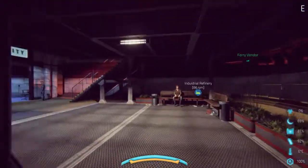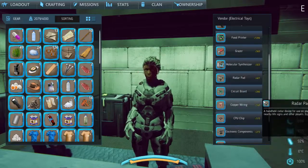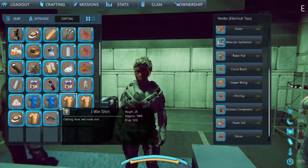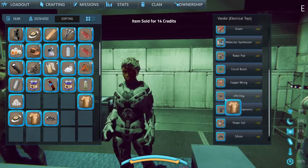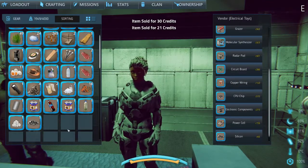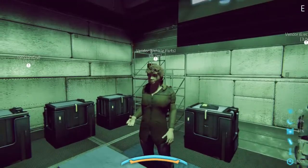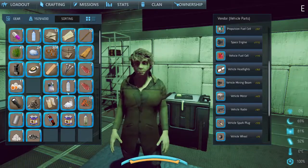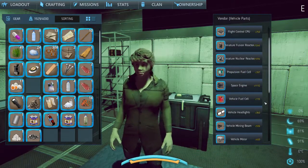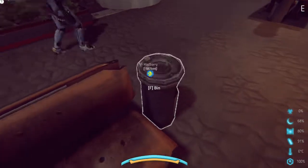Hopefully I can get enough from selling stuff here to buy some uranium. Not sure if I'll hit 60 credits. Electrical toys vendor — some of this stuff is expensive. Let me at least sell my stuff here. Oh yeah, 30 credits. I don't need two of the same thing. Could buy the re-iridium now for 397 — sweet! But what fun is just buying it? Wheels aren't too expensive though.